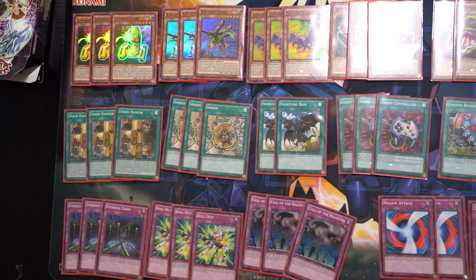I'm playing the ABC deck. My goal is basically to see Union Hanger, which will help me see my new Union monsters — A: Assault Core, B: something, and C: Crush Wyvern. By banishing all of them I'm able to summon my ABC Dragon Buster, which lets me banish cards on the field and he can swap himself out to summon them back. Basically I'll be looping a lot of Union monsters in this duel.